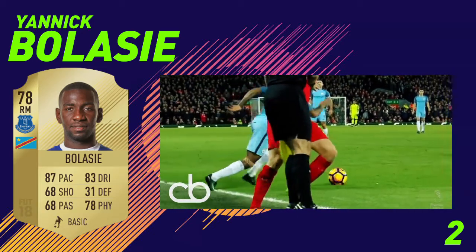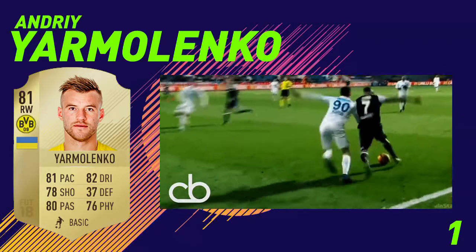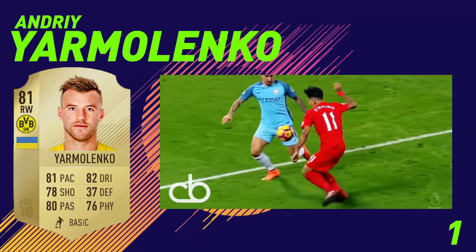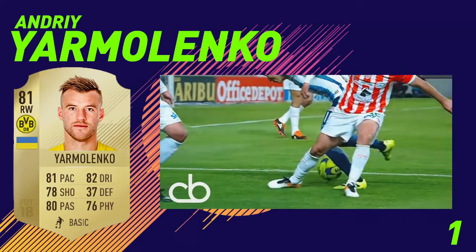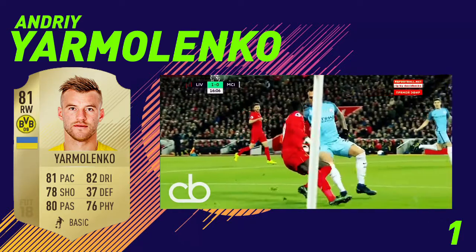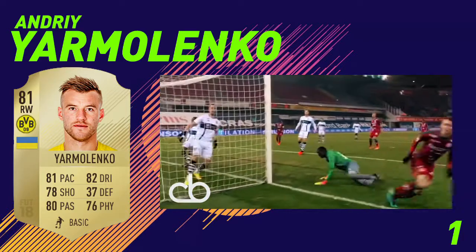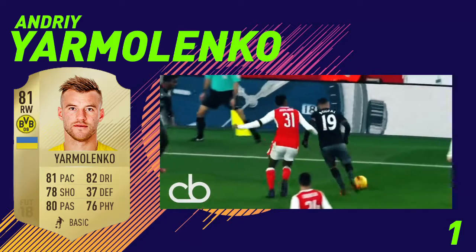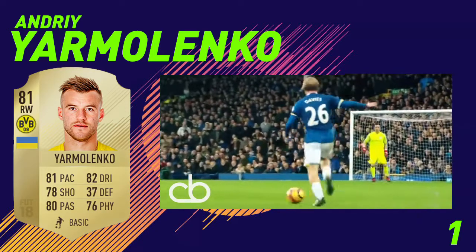The player I think will be the best cheap 5-star skiller on FIFA 18 is Yarmolenko from Borussia Dortmund. He recently moved from the Ukraine League to Borussia Dortmund and had an incredible debut, scoring a finesse shot from the edge of the box past Lloris against Tottenham. Looking at his card, he has very similar stats to Ronaldo: 5-star skill moves, 81 pace, 82 dribbling, 78 shooting, 80 passing, and 76 physical. He's 6'2", has high work rates, and is left-footed, making him great at running down the right wing and cutting in for finesse shots. This guy looks like an absolutely insane card for FIFA 18.